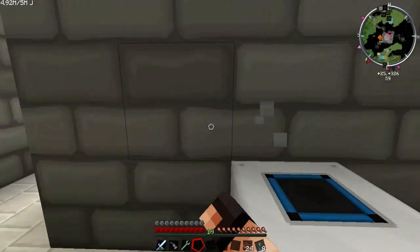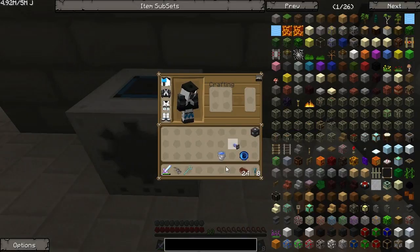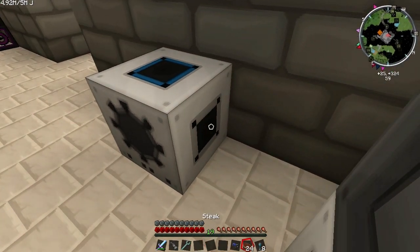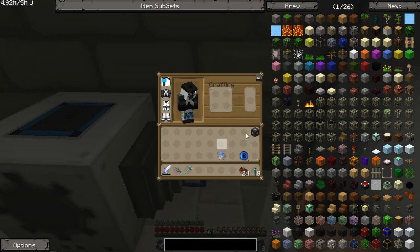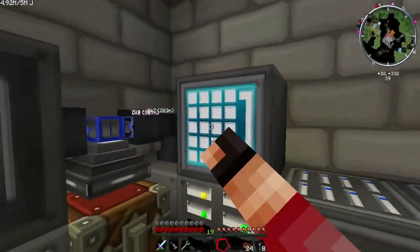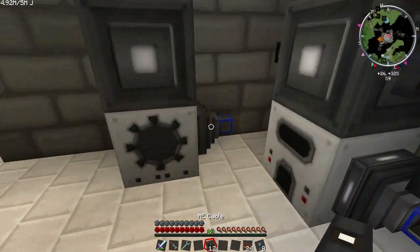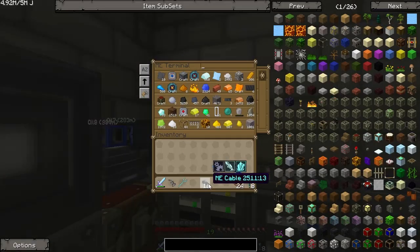I have the accuracy simulator behind this wall, so everything is nice and clean. I already made the import bus and the interface, just because I didn't want to waste much more time. Get this right in the interface here — there we go. Some cable. Should be more than enough. Everything is connected back up, everything is nice and clean.